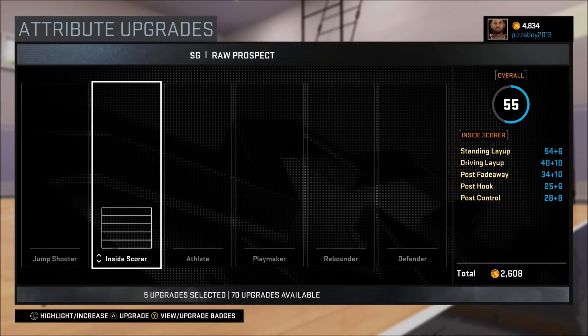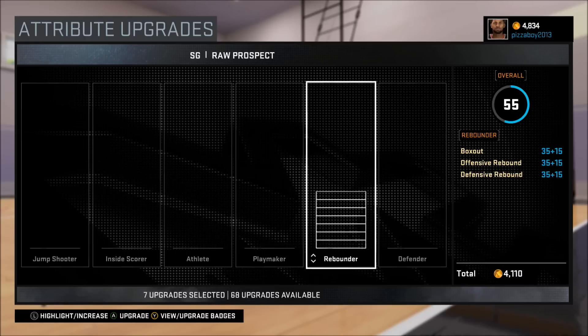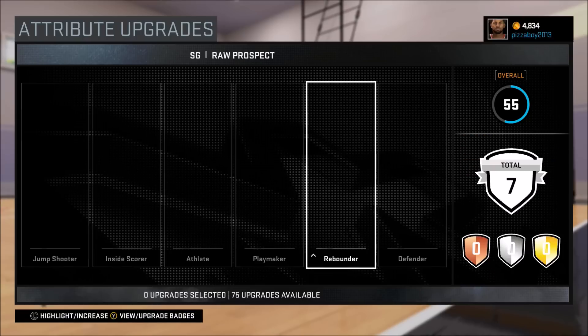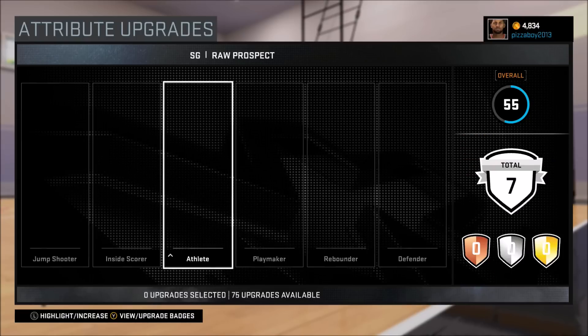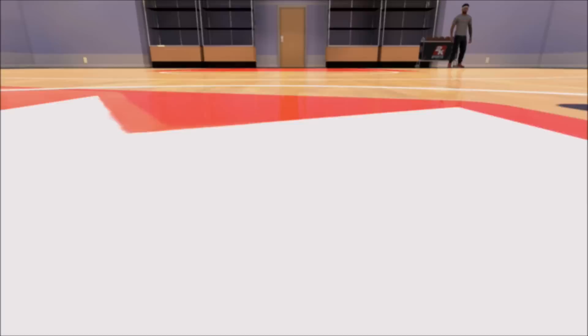You have two different options. You can put your inside scoring up halfway — you're not going to be the best inside scorer, but you'll be able to get it on fast breaks and stuff, you won't be horrible — and put your rebounding up halfway. Or what I would recommend: play with some big guys, put your rebounding at zero, don't worry about it — you'll get rebounds here and there if they drop to you — and put your inside scoring all the way up. You'll be a scoring machine and your guy will be off killing it.